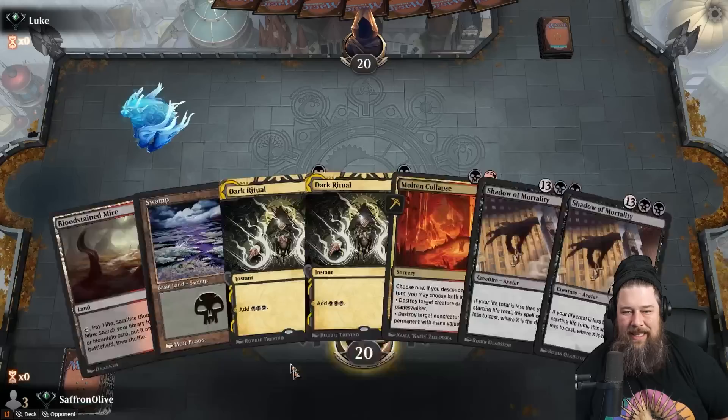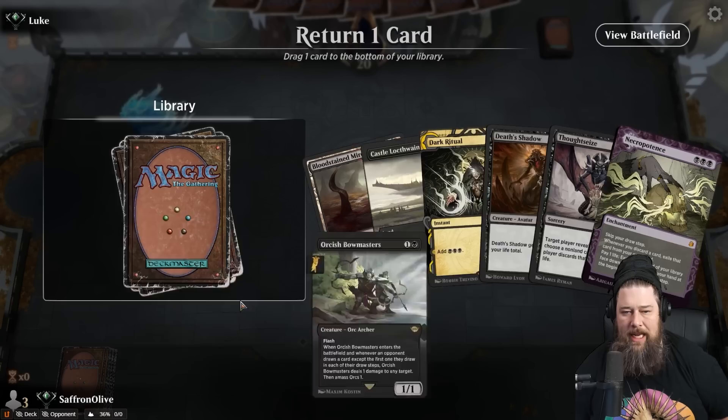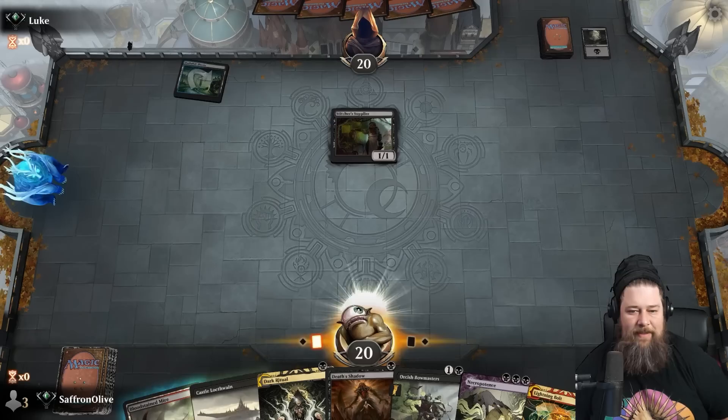This new hand is lovely — actually excellent. We want Dark Ritual and Necro. Probably put the Bowmasters to the bottom. We can turn one Necro, then turn two Death Shadow or Bowmasters depending on the matchup. Opponent plays Stitcher Supplier — it's a Dredge deck. There's this Dredge deck floating around in Timeless that's actually kind of scary, especially in Best of 1 where you don't have a sideboard.